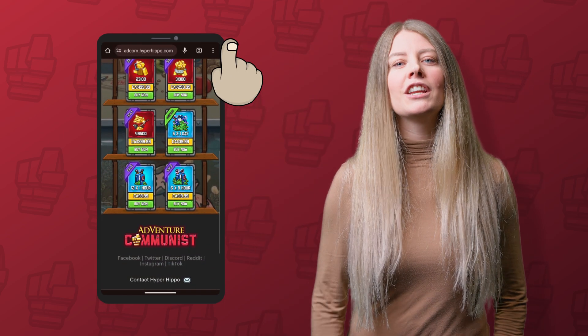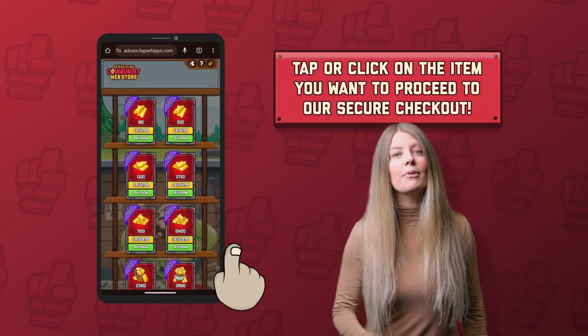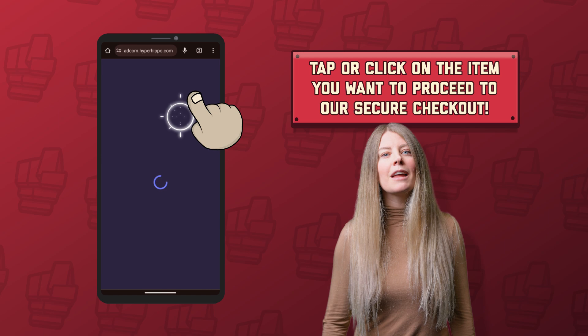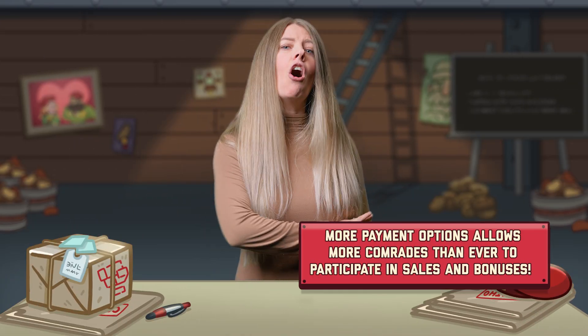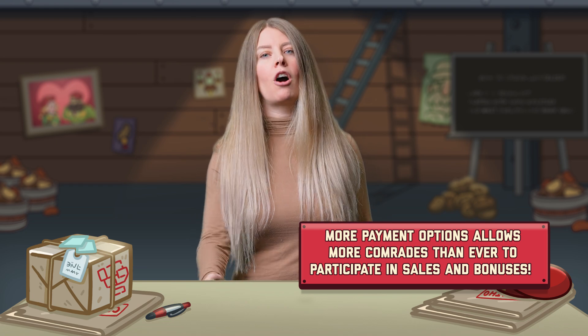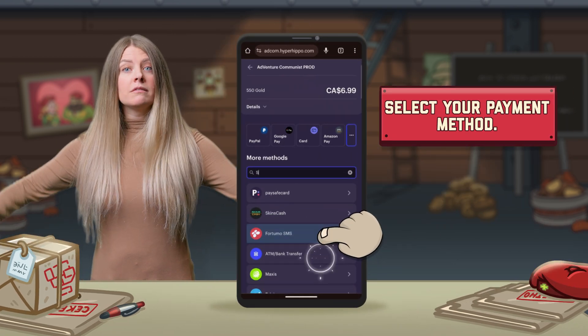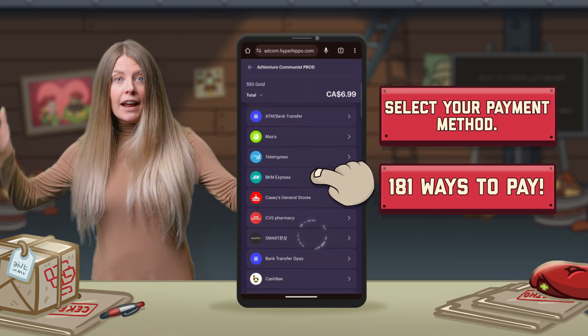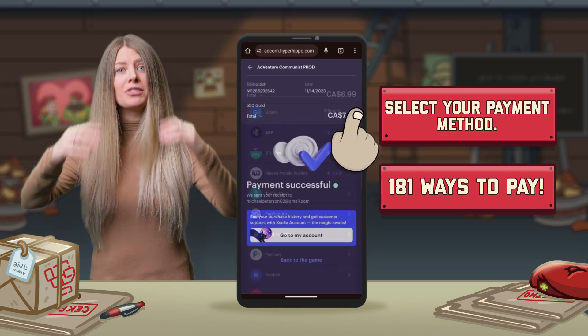Now that you're logged in, you can begin shopping around. To make a purchase, just tap or click on the item you want and proceed to our secure checkout. It was important to Supreme Leader that comrades all around the world had more payment options than the in-game store can offer. So now you can use any method you prefer, like PayPal or Visa, debit, credit, Apple Pay, Google Pay, or any of the other 181-plus options available.